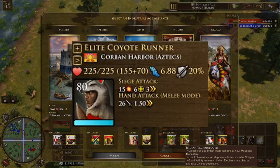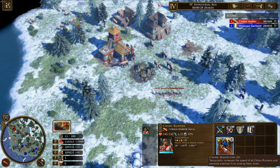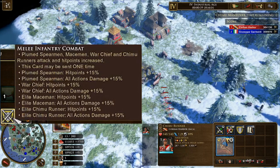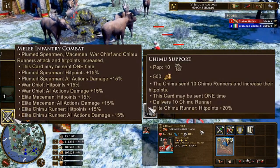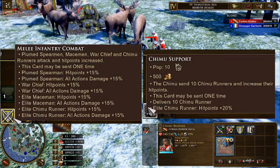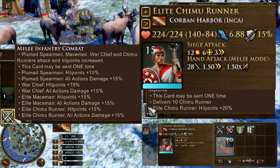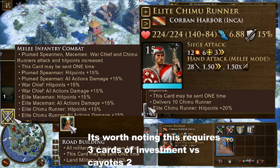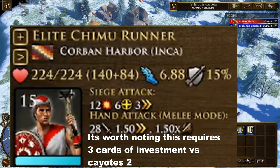In Age 3, the Chimu Runner makes significant comeback work in the stat department, as Inca have a hand infantry combat card that affects Chimu Runners by 15%, as well as a 20% HP support card, providing a total of 15% attack and 35% HP, boosting them to 224 HP, 6.88 movement speed after Inca road work, 15% range resistance, and 28 attack — which is extremely comparable to the 26 attack and 225 HP of the Coyote Runner. The Chimu Runners have one less HP, two more attack, and 5% less range resistance, which means at this point Chimu Runners would beat the Coyote Runners in combat.